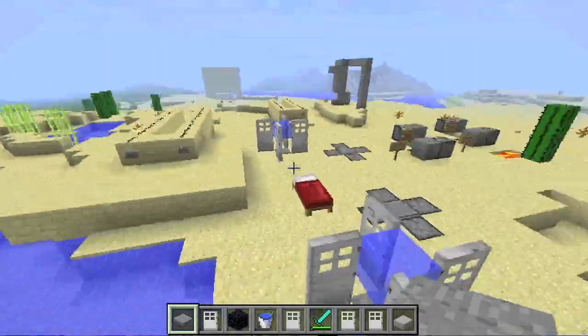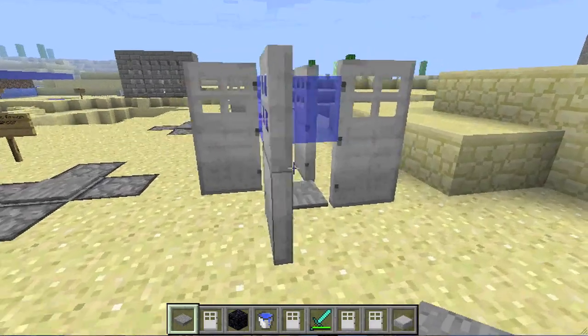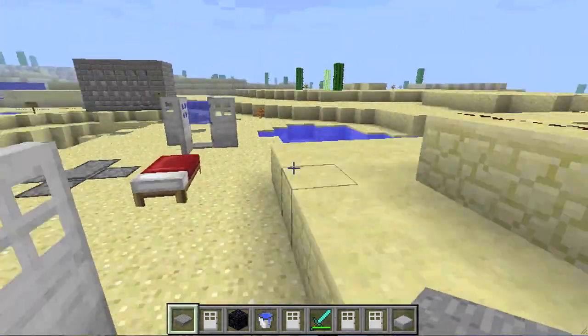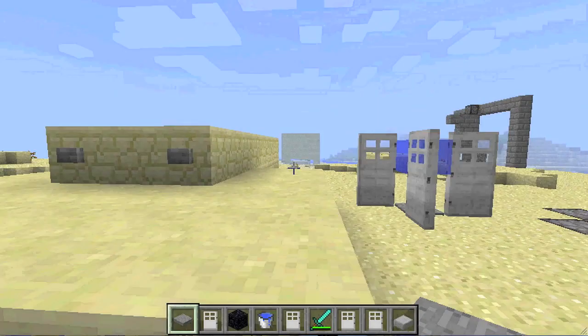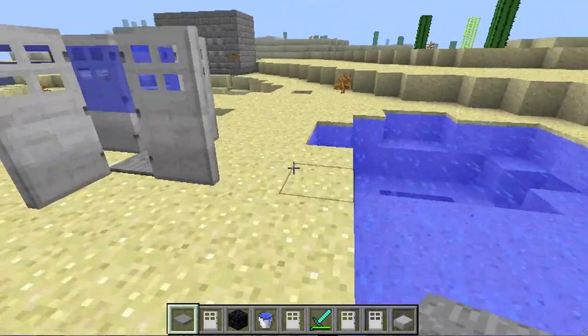Now, this is what you can also use it for. Not only can you trap people in there, but if you have an older version of Minecraft, you can also trap certain mobs in there. The new NPC development that they've had lately makes it so they don't fall for it now, but if you have any older version, it should actually still work, which is pretty awesome.